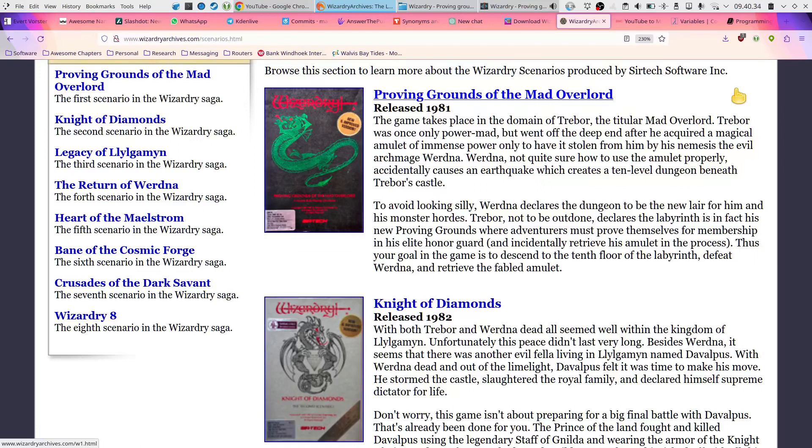Werdna, not quite sure how to use the amulet properly, accidentally causes an earthquake which creates a 10-level dungeon beneath Trebor's castle. To avoid looking silly, Werdna declares the dungeon to be his new lair. Trebor, not to be outdone, declares the labyrinth his proving grounds where adventurers must prove themselves for membership in his elite underguard — and incidentally retrieve his amulet. Your goal is to descend to the 10th floor, defeat Werdna, and retrieve the fabled amulet.